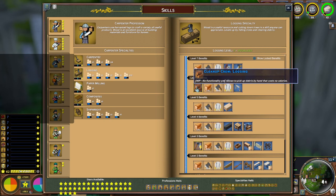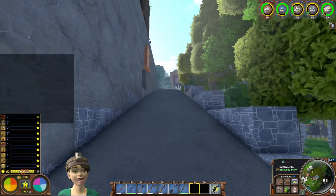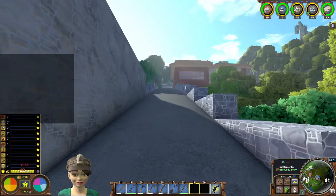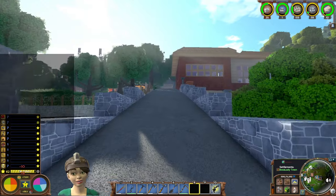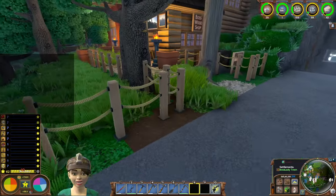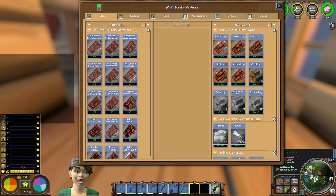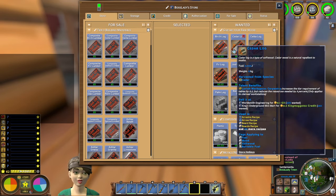At level six, picking up debris by hand doesn't cost any calories — I think those two perks seem like a good option. Once you get the logs, maybe that's your only job on the server. Generally, what I've found on a lot of different servers is being a logger allows you to get a lot of currency, because a lot of people will put buy orders in for logs. That's a solid early game currency that you'll be able to trade. I still have 'wanted logs' buy orders as well, so if other people want to sell things to me, they can sell logs.